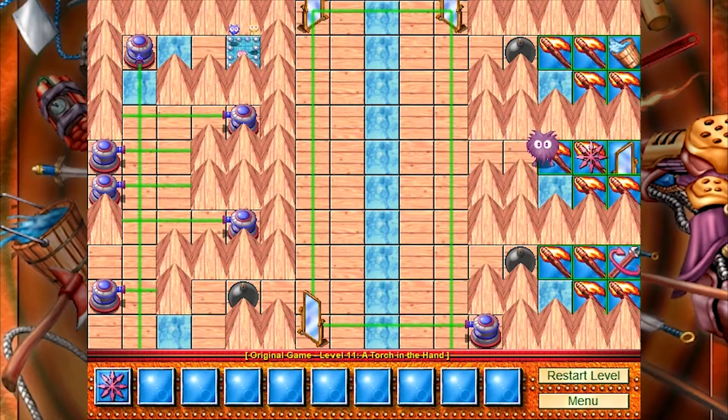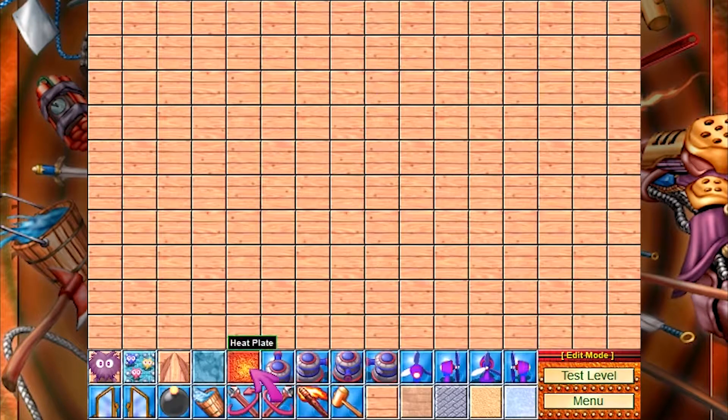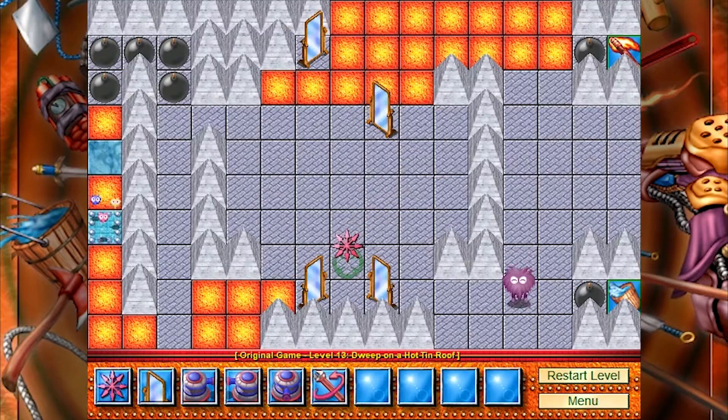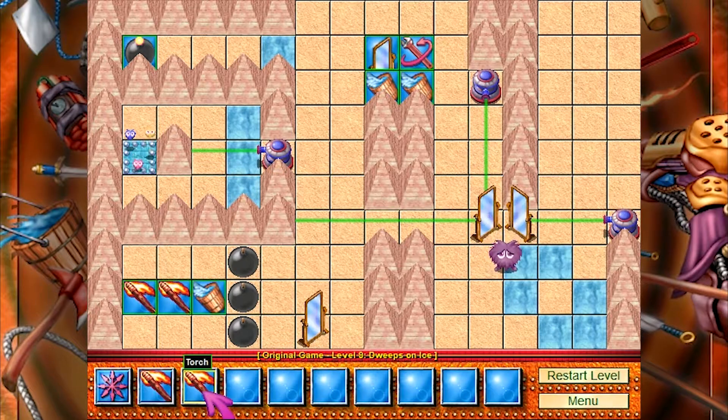Thankfully, all puzzles are unlocked from the beginning, meaning that you can just skip the ones that are giving you a hard time and come back when you feel like trying again. And if you run out of puzzles you can always design your own, since the game comes with a simple-to-use level editor. All this is accompanied by a simple but effective art style and bumbly MIDI tunes in the background, which work quite nicely with the theme of death at every corner as you place lasers, rotate elements, blow things up, freeze and unfreeze our protagonist, smash stuff, and float among other things.